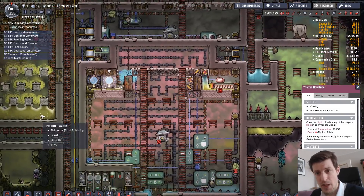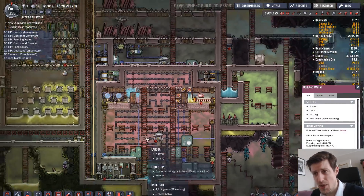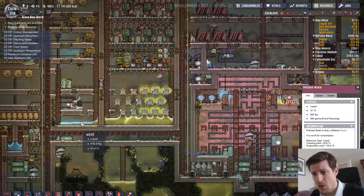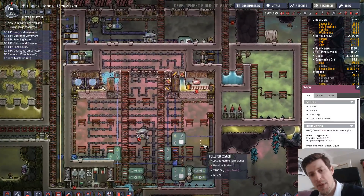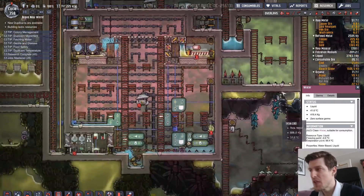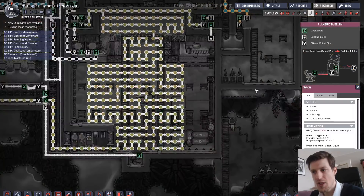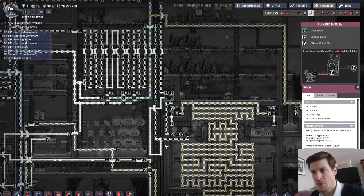The first part of the cooling is that the evaporation point of polluted water is 120 degrees, while regular water is 100 degrees. So you actually get a bit of heat deletion when polluted water turns into water. But the second and biggest point is actually easiest explained by the loop itself of polluted water.